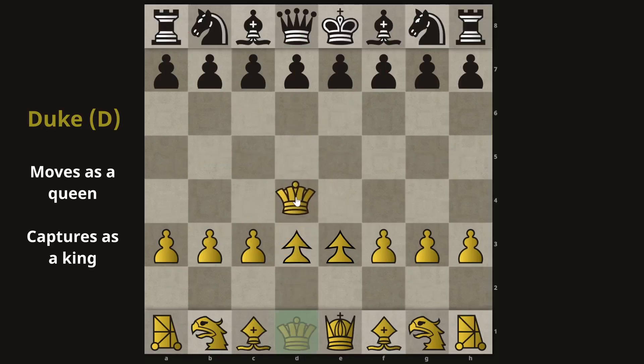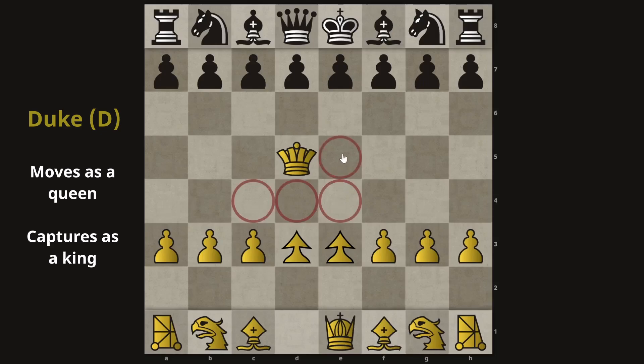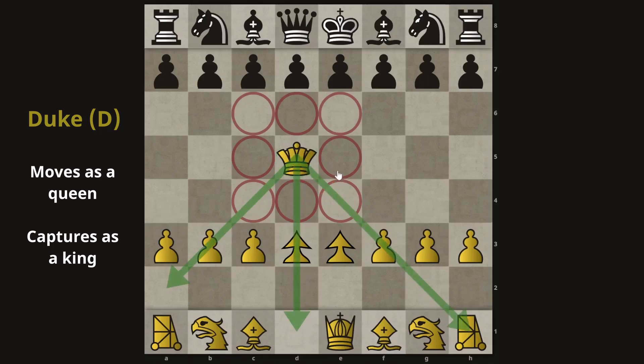The final piece is the duke. This one is different because its counterpart is the queen. So if it followed the pattern, it would just be another queen — but it isn't. It attacks like a king, so it just moves one square in any direction, but it still has the range of a queen and can move any number of squares in any direction without attacking.